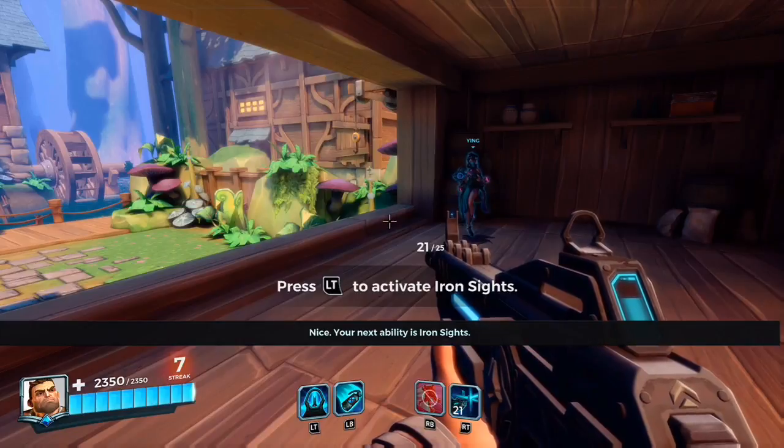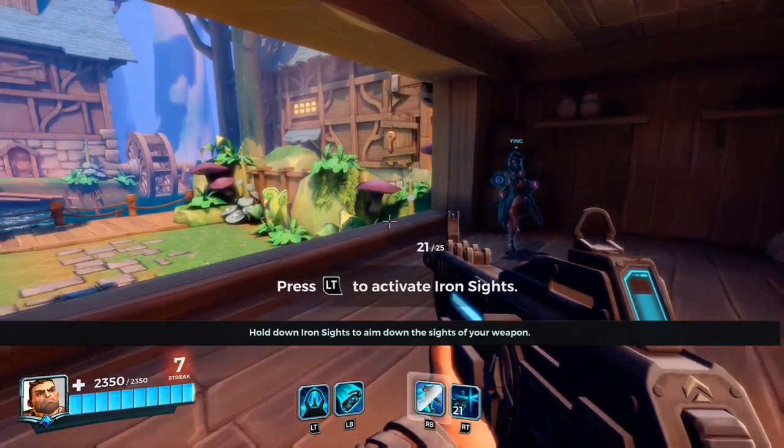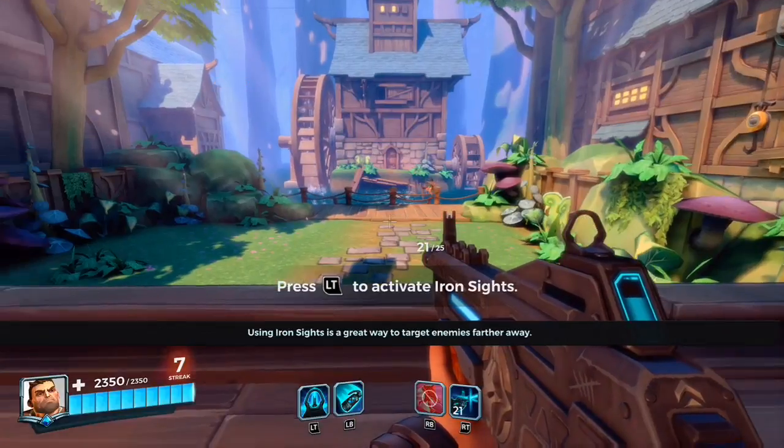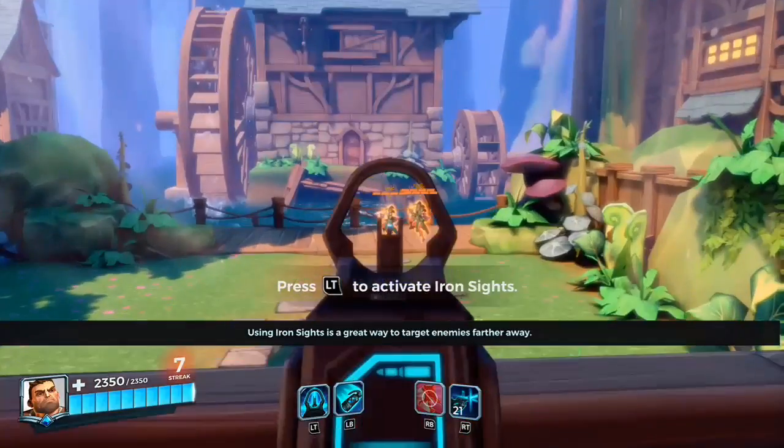Your next ability is iron sights. Hold down iron sights to aim down the sights of your weapon. Using iron sights is a great way to target enemies farther away.